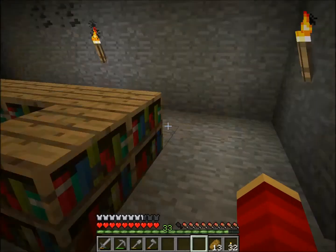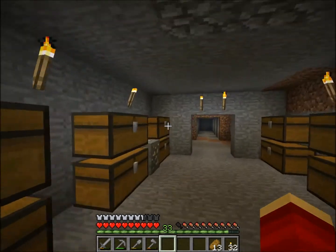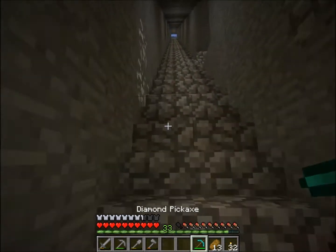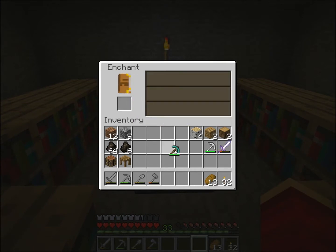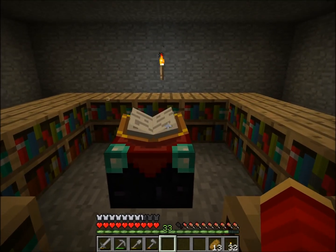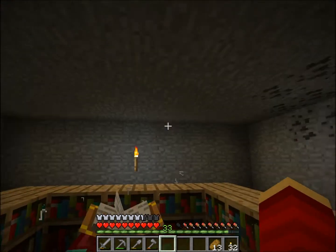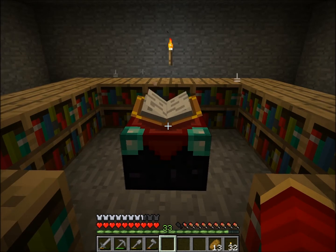Now if I put something enchantable in this enchanting table — for example this pickaxe — I should be able to get level 30 enchants. What I'm gonna do is keep copying the world over and over until I can get Fortune 3, Efficiency 4, and Unbreaking 3.